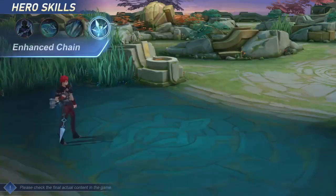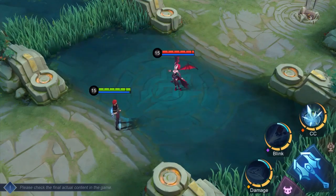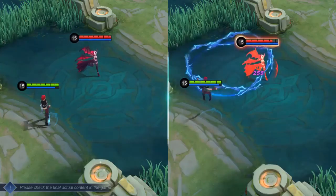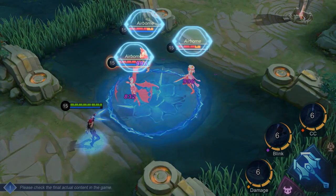Enhanced Third skill: Enhanced Chain. Julian casts Enhanced Chains at the target location, dealing continuous damage to enemies in the area and slowing them down. Enemies that remain in the area after a while are knocked airborne.